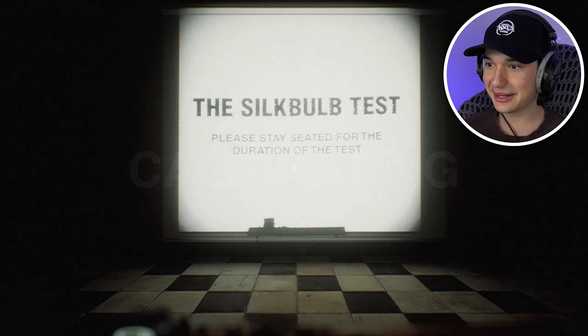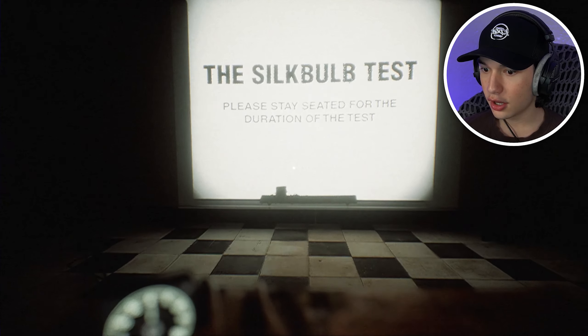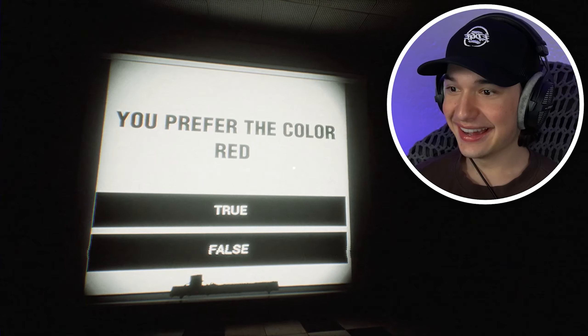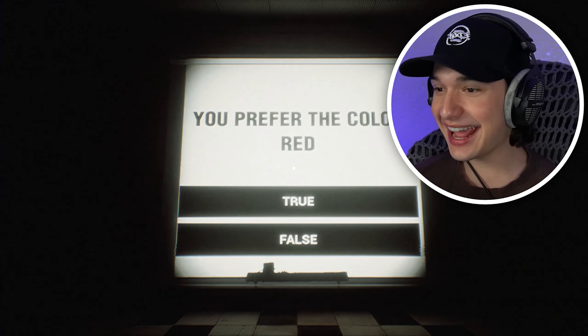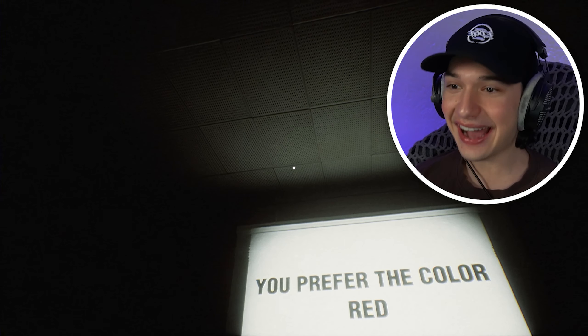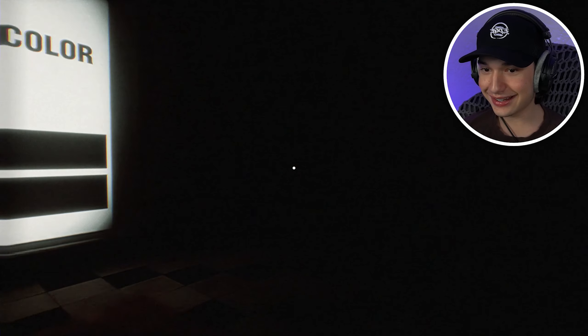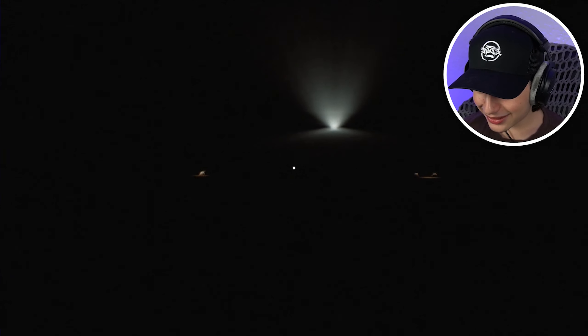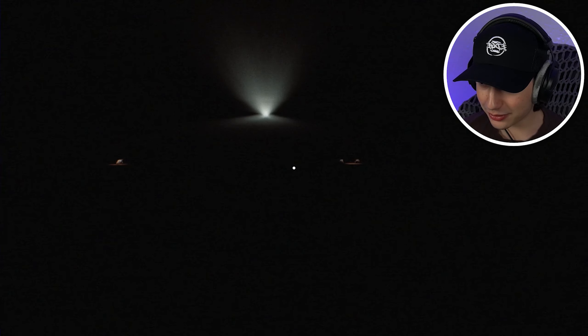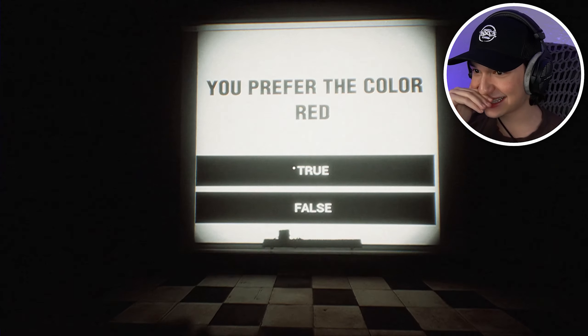Here we go — The Silk Bulb Test. Please stay seated for the duration of the test. Okay, we can look around. In the other games it was just the screen, you didn't have to see everything around you. We've got a little dingy, decrepit testing space. We can look behind — hello? Are those people? Those look like hands, like someone's viewing us. This is already a lot more spooky. We have to look down though to actually pick.